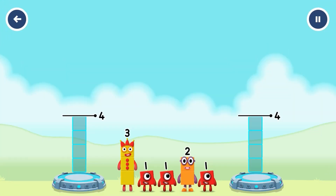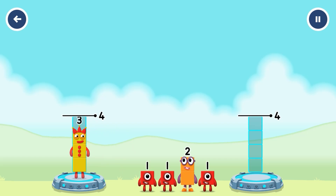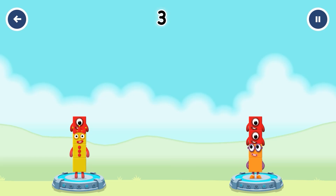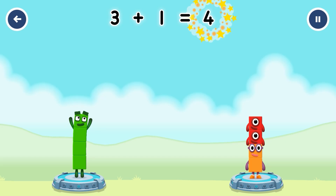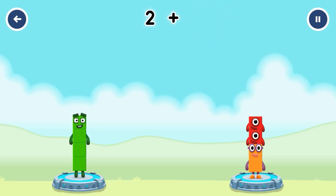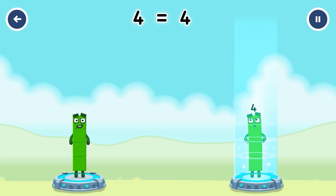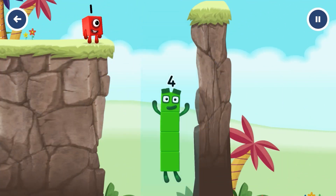Share the blocks evenly to make two groups of four. 3 plus 1 equals four. 2 plus 1 plus 1 equals four. 4 equals four. I am four — have we met before? Good job.